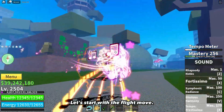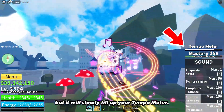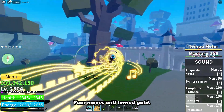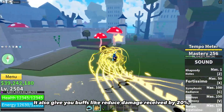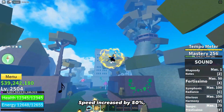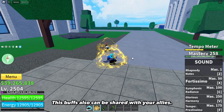Let's start with the flight move. The speed for it is really slow, but it will slowly fill up your tempo meter. Once it reaches maximum tempo, your moves will turn gold. It also gives you buffs like reduced damage received by 20%, speed increased by 50%, and fruit damage by 10%. These buffs can also be shared with your allies.